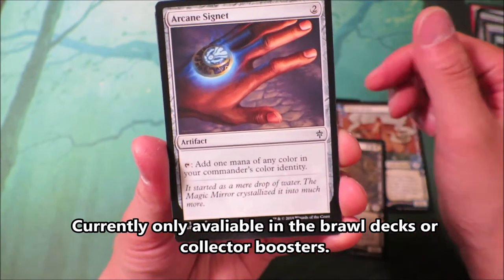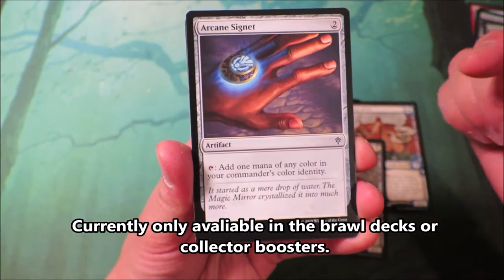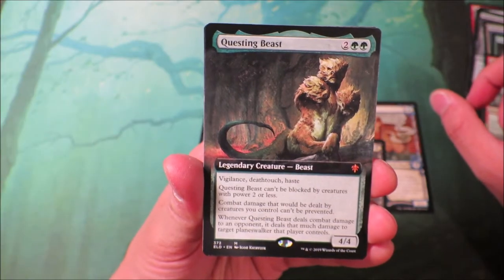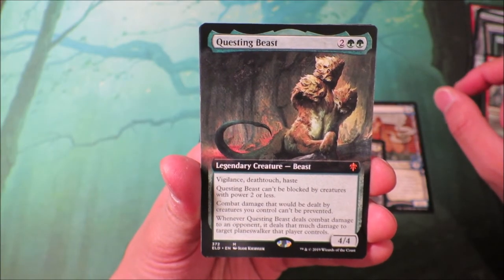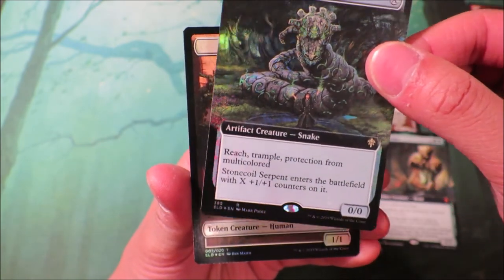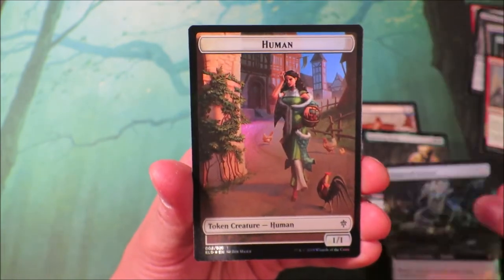Arcane Signet — this could be another staple card that could go in any commander deck. Borderless Questing Beast — Mythic Rare, that's amazing. Stone Coil Serpent, foil, borderless. And a human token.